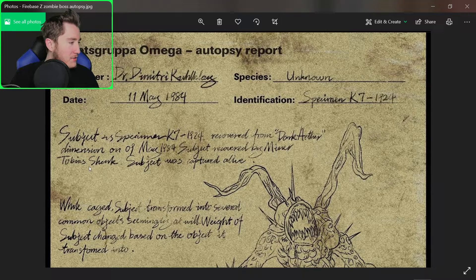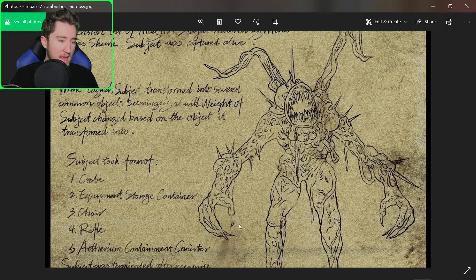I'm just going to call this thing K7. The subject is Specimen K71924, recovered from the Dark Aether Dimension on the 9th of May, 1984. Subject was recovered by miner Tobias Schenck, and the subject was captured alive. Over here we've got a pencil drawing of it, which looks kind of creepy, not going to lie.